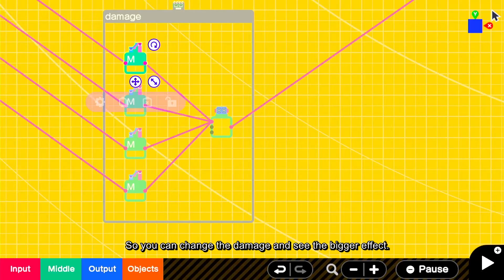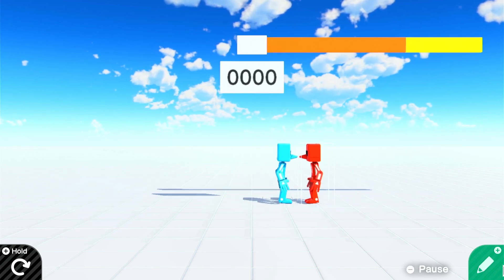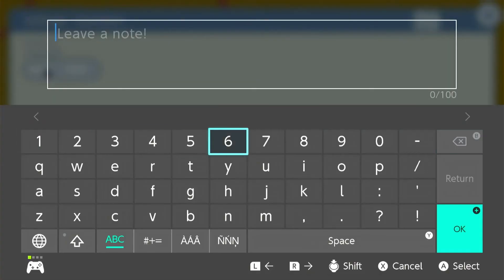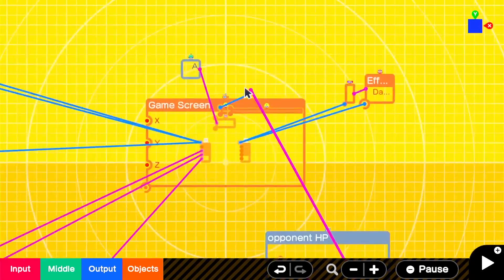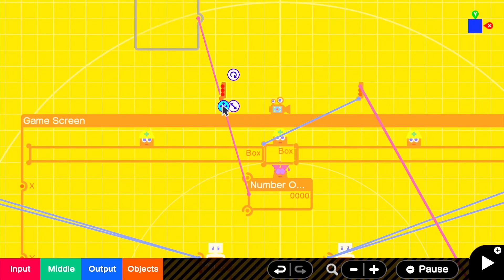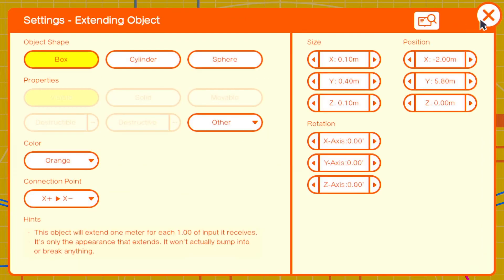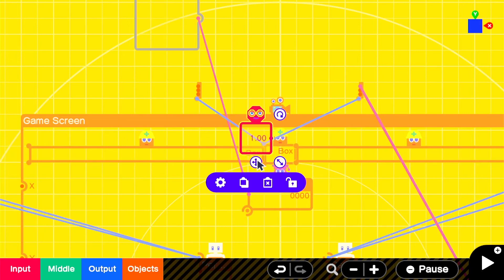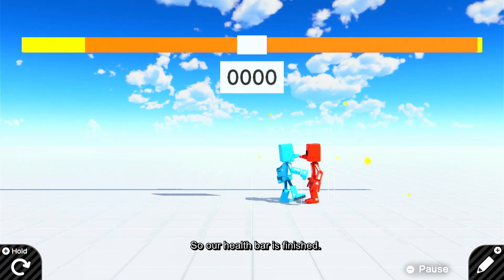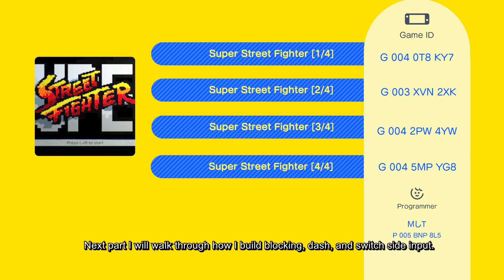So you can change the damage and see the bigger effect. Let's create a dummy on player 1's side. Our health bar is finished. This part ends here. Next part will walk through how I build blocking, dash, and switch side input.